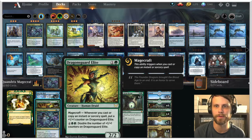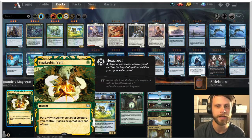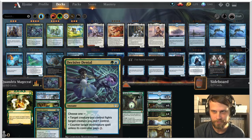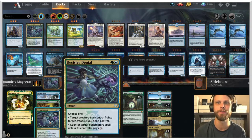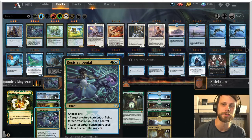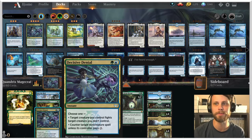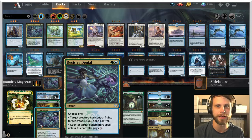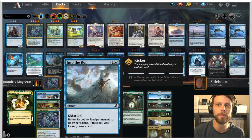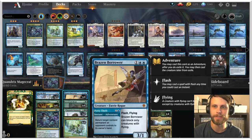We also have Dragon's Guard Elite, which is an absolute powerhouse if you can keep it around for a while. To help keep it around we have Snakeskin Veil, which gives hexproof and puts some counters on things. Decisive Denial is a beautiful new instant for two mana: target creature you control fights a creature you don't control — great against opposing creature decks — but also great against control decks: counter target non-creature spell unless its controller pays three. We can maybe hit a well-timed sweeper with Decisive Denial as well.